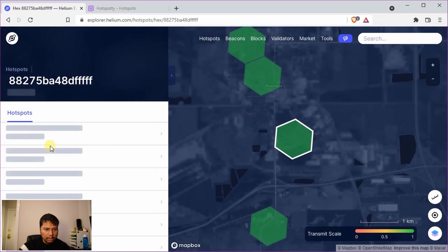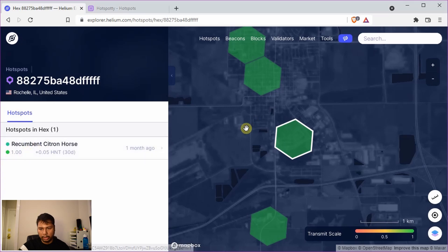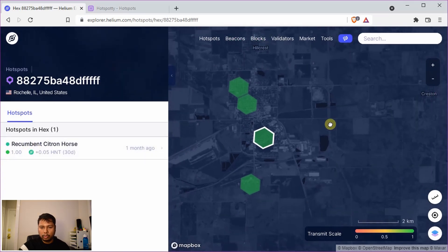If you select one of the hexes, it will show you that this particular hotspot has a transmit scale of 1. So if we are to place our new hotspot somewhere here, it's highly likely that it will also have a transmit scale of 1, but to make sure we can always go to Hotspotty.